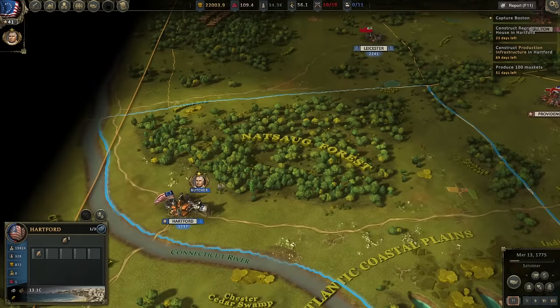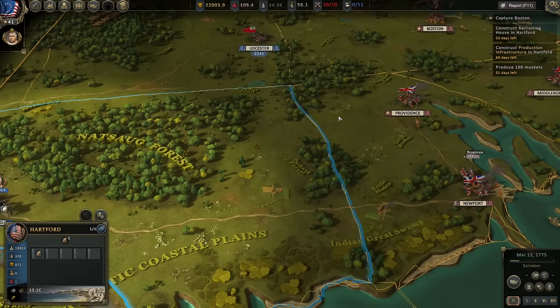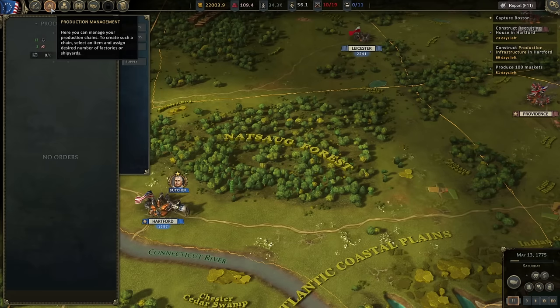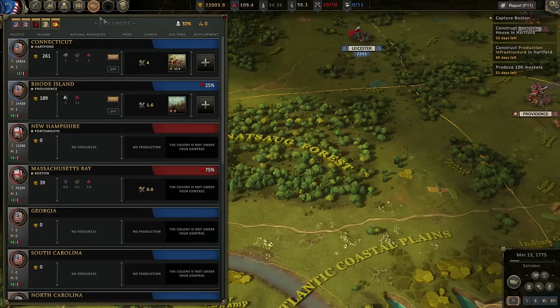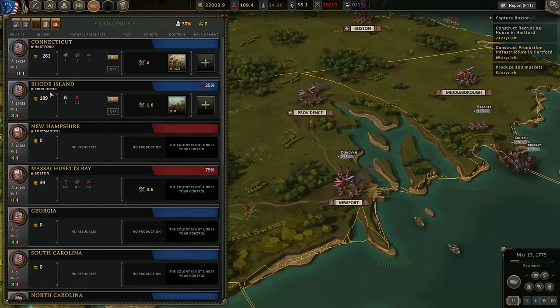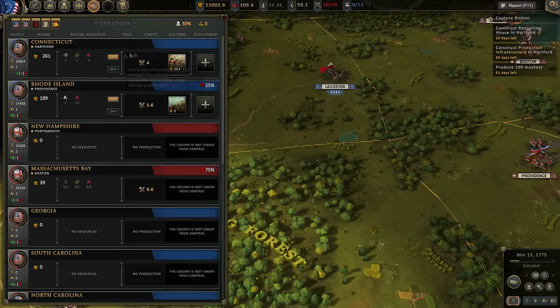All told, we've got about 3,400 troops if we were able to consolidate our force, which might be enough to retake Providence — we should consider it. We did lose some prestige or reputation for losing that battle. In the colony management section, we are still working on construction doctrine in Rhode Island, which we lost — so I don't know what we're doing there. In Hartford we're working on training, which will hopefully improve the quality of the troops there.